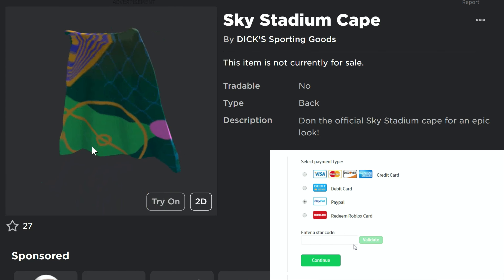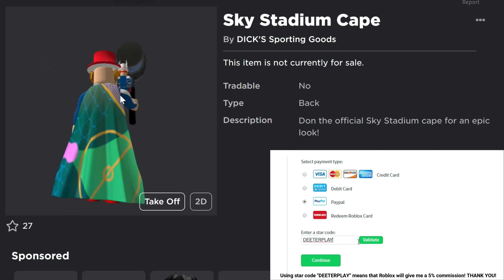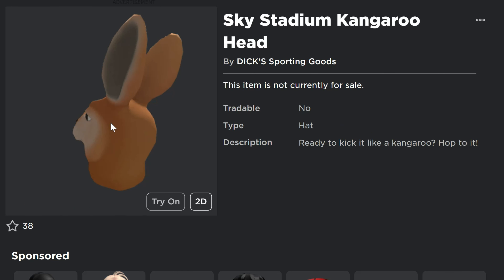Got a couple of free UGC items here for you guys today. This one is the Sky Stadium cape. This is what it looks like when you wear it — sort of looks like he's just wearing a blanket as a cape. Not as cool as the Superman-looking cape from yesterday, but whatever.